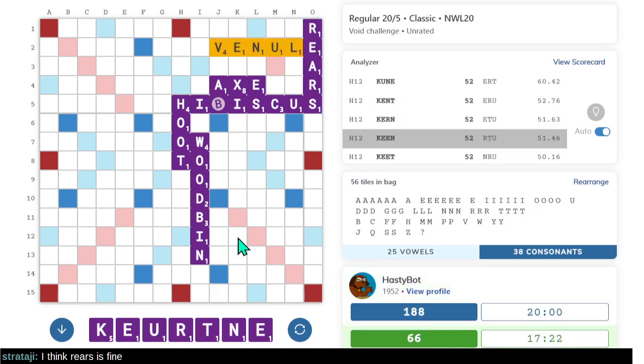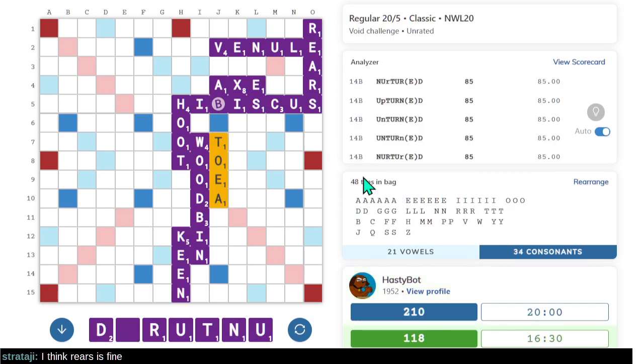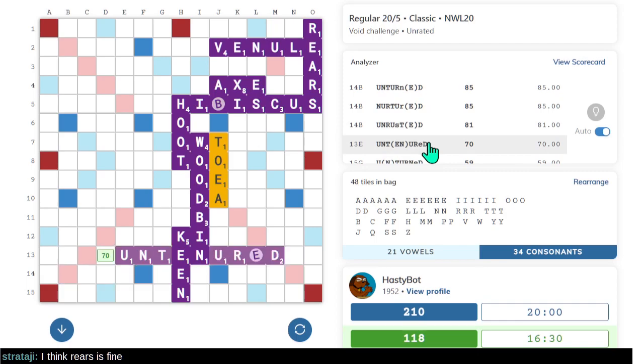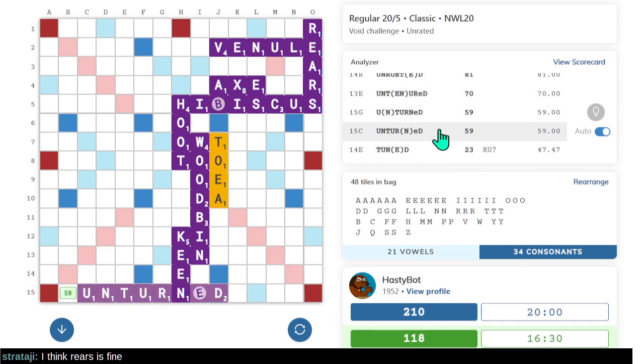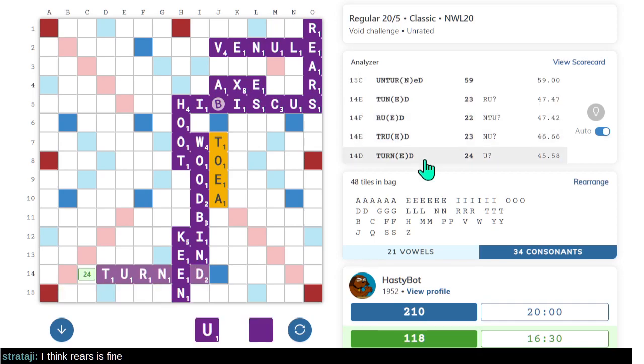I played VENULE and my rack is just not super well-balanced. I played KEEN. NURTURED, UPTURNED, UNTURNED, UNTENURED — oh that's awesome! UNTURNED down there — even if you don't know WOODBIND you still have all these things. At this point we die from embarrassment and move on to the next game.